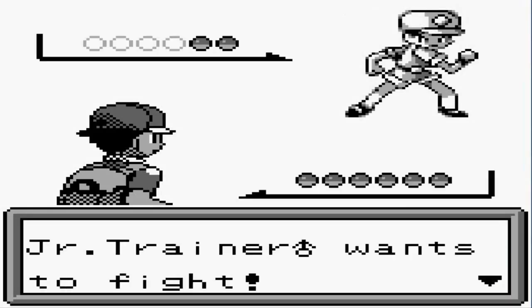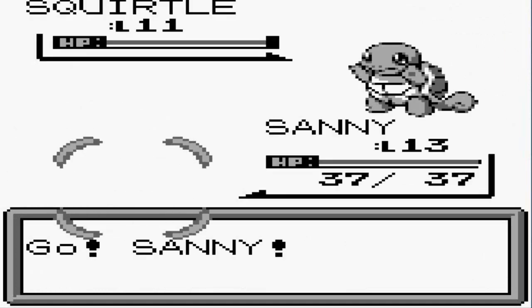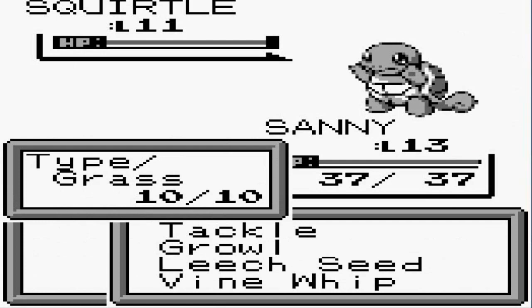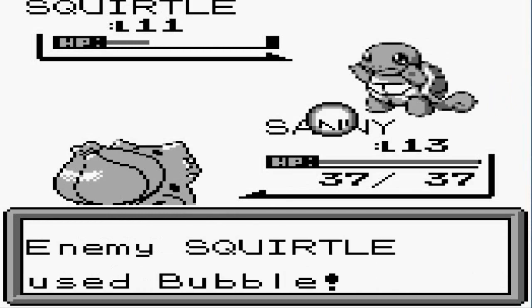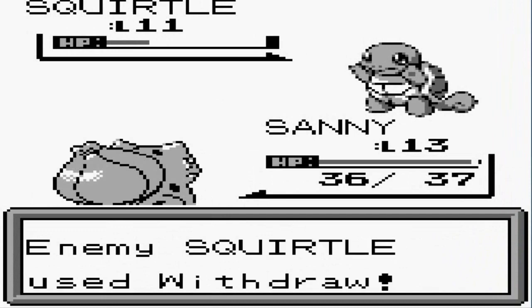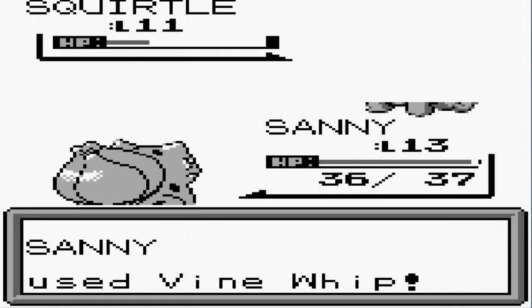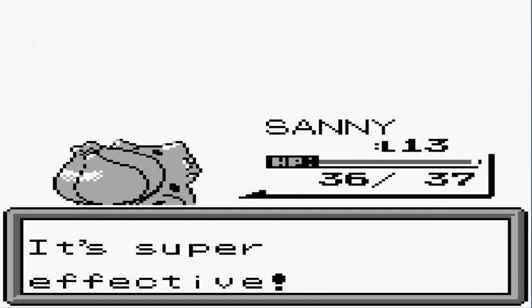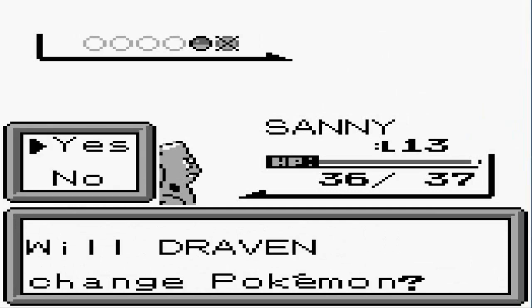Let's go right ahead and take on a new challenger — it's a junior trainer, male version. He's coming out with a Squirtle at level 11, so this is a good place for Sunny to grow levels and get revenge on that thing. Here comes a Bubble which drops our speed a little, and here comes a Withdrawal.